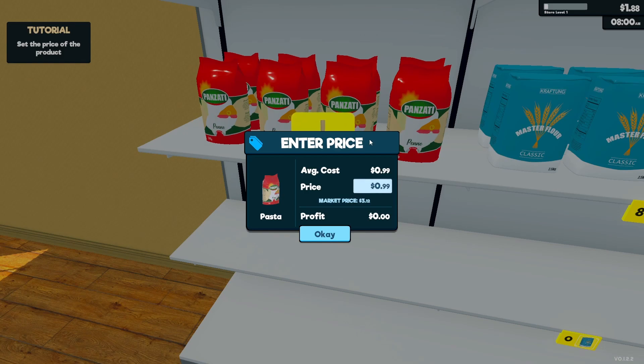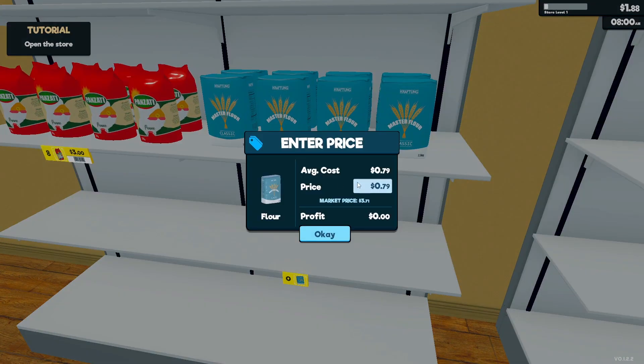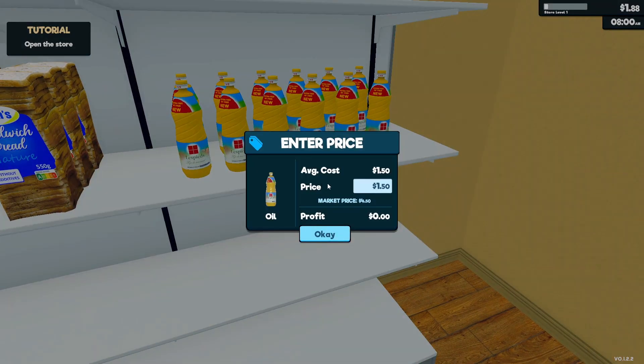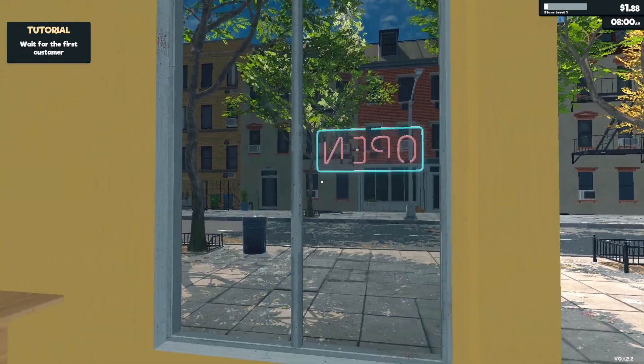Average cost is 0.99 — that's how much we got it for — and market price is 3.12. Maybe I'll set it to three, just so our prices are cheap. We still get some profit from that so that's fine. This one's market price is 3.71, I'll do 3.50. This one is 3.96, maybe 3.50. And this one's market price is 4.50, I'll do four.